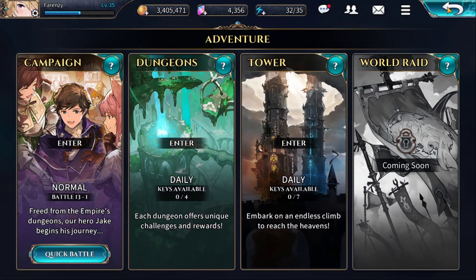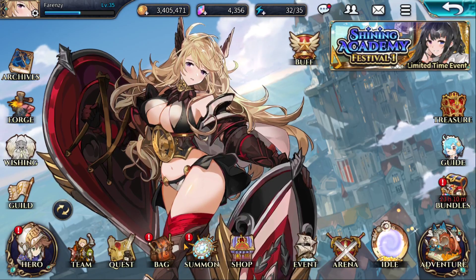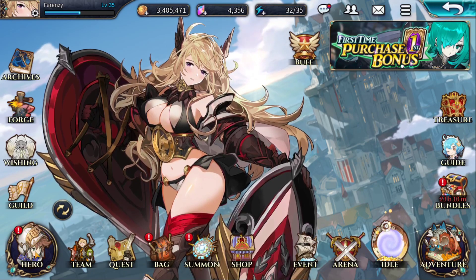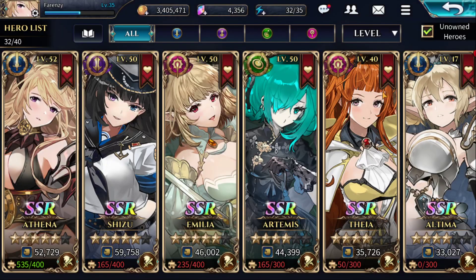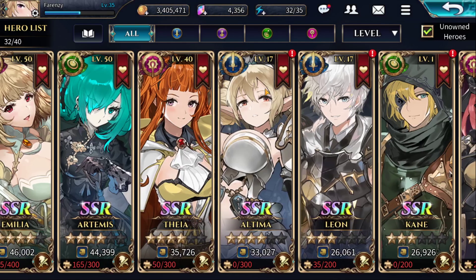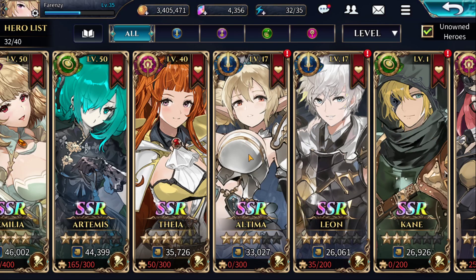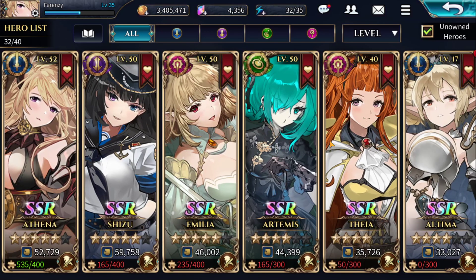So if you have multiple characters, don't fret — you've just got to work on leveling them up. I've put a little bit of time into Ultima and a little bit of time into Leon leveling them up, but they're only at level 17. I haven't even had a chance to start on the archers. I've been too focused on the main characters of the game, getting them all to level 50.